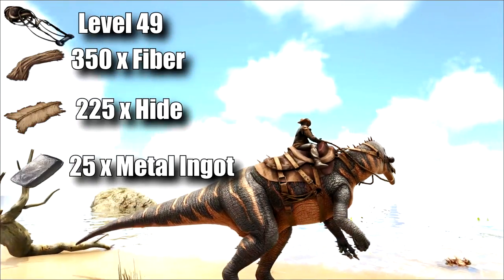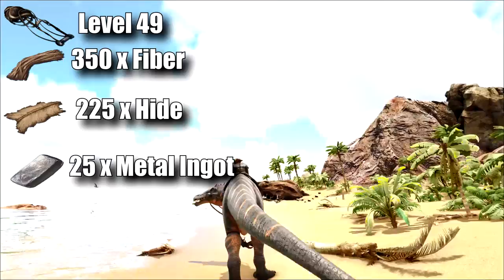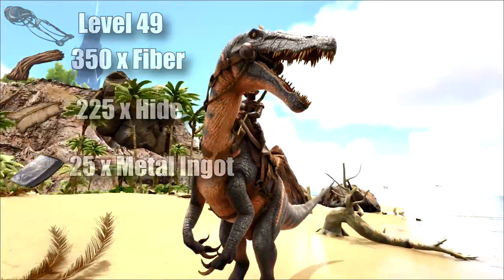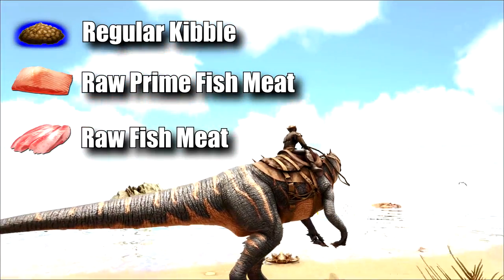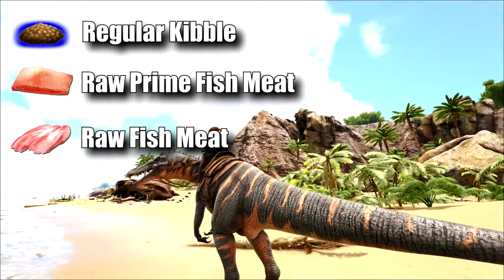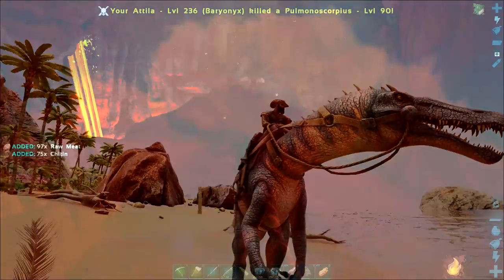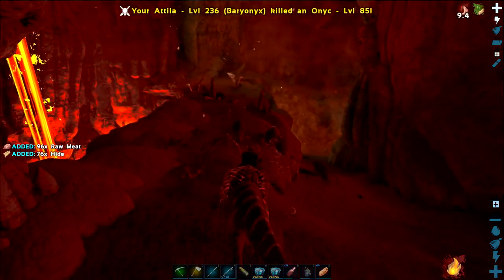The last essential dinosaur you need to tame before you hit level 50 is the Baryonyx. The saddle for this one can be unlocked at level 49 and it requires fiber, hide, and 25 metal ingots to craft. Its preferred kibble is regular kibble, but it is a pescatarian, so raw prime fish meat or raw fish is its preferred food.